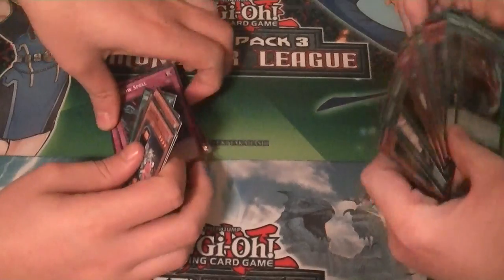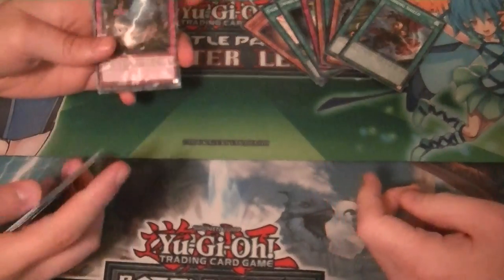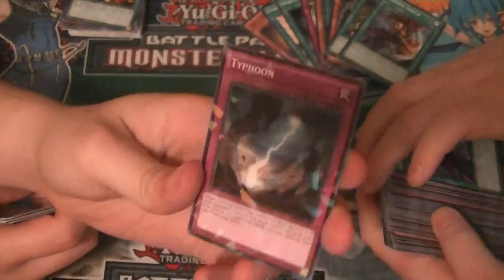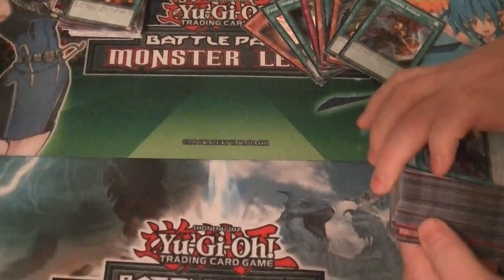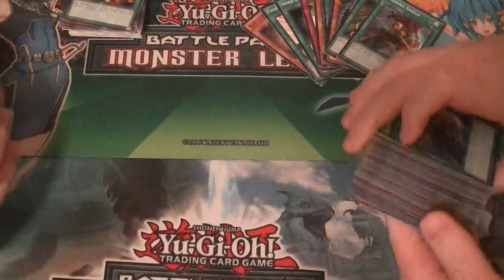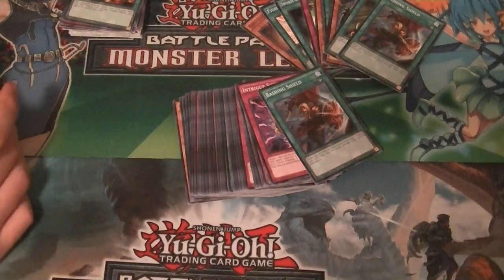So that was our Battle Pack 3 Battle Kit opening. Don't forget to like, comment and subscribe — check us out on Facebook and the eBay page as well. This has been Supreme Dragon, and Hidden Assassin Pete, as Hidden Dragon, and we are signing off.